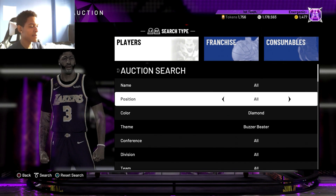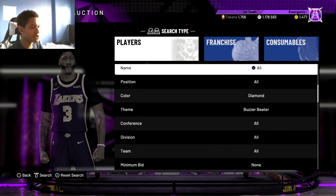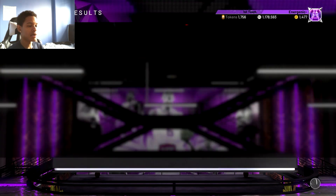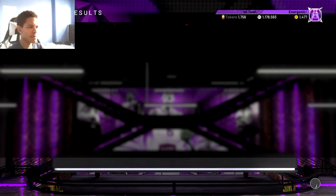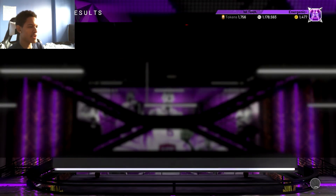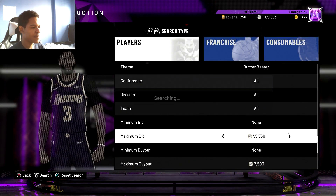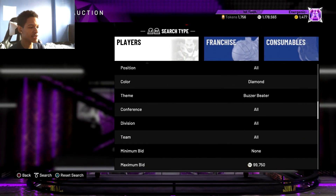If you put 7,500 max buyout and a Tony Kukoc pops up at 7,500 and you sell it for 9,500, that's roughly 2,000 MT — minus the 10% tax, you're still making good profit. You can go up to 8,500 if you want, but 7,500 is solid. You'll see all the Diamond Buzzer Beater players: Brent Barry, Tony Kukoc, Paul Pierce, and others. Buzzer Beater is a great set for sniping overall.